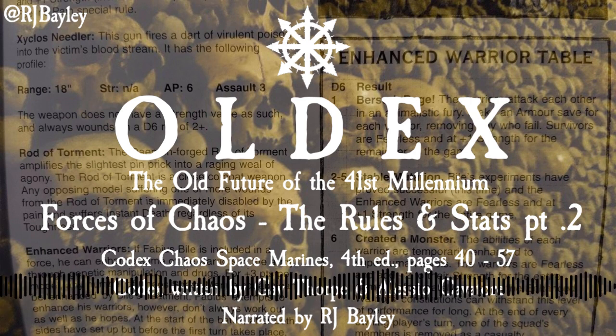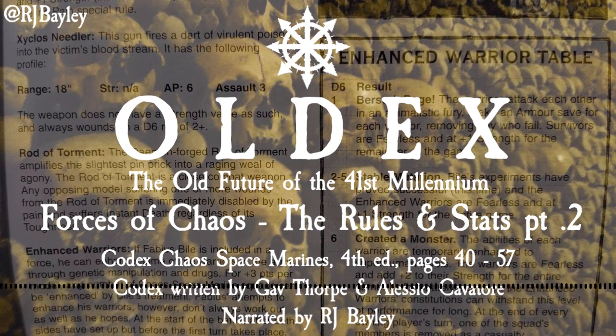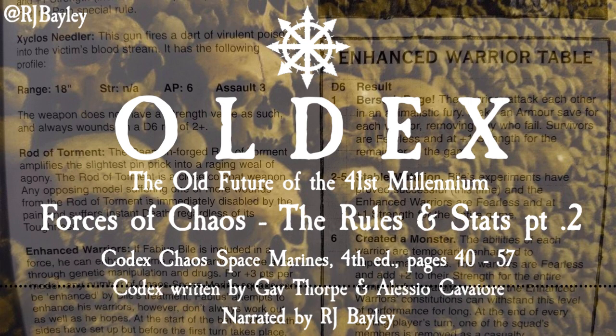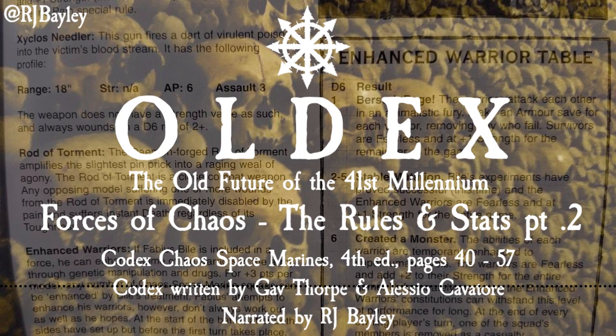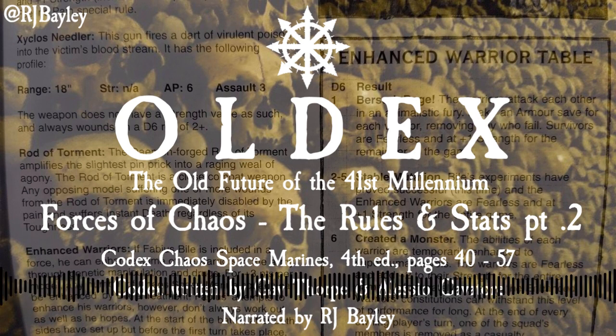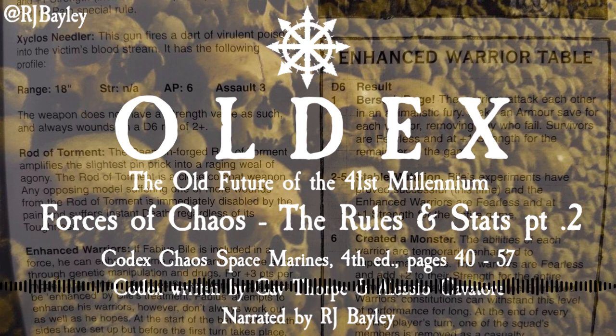Chaos Defiler Statline: Weapon Skill 3, Ballistic Skill 3, Strength 6, Armour Front 12, Side 12, Rear 10, Initiative 3, Attacks 3. Unit Type: Vehicle, Walker. Special Rules: Fleet.